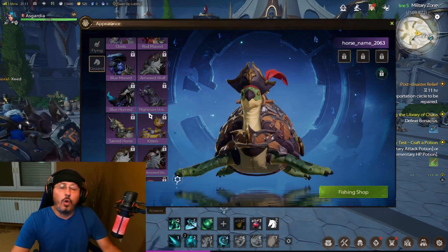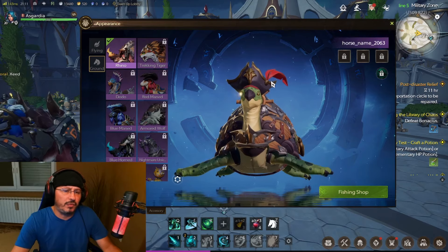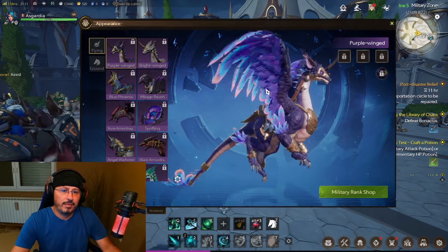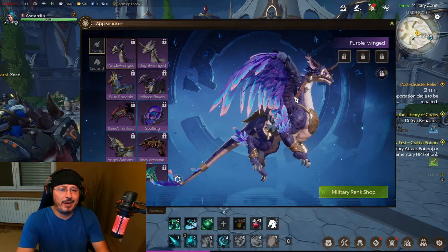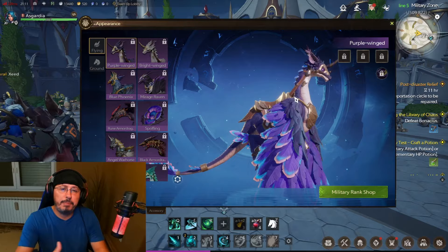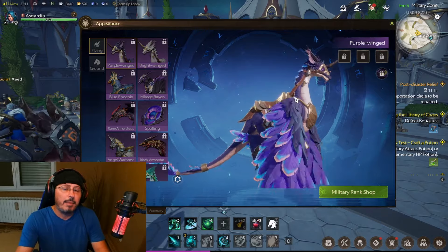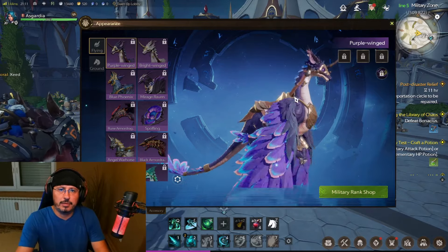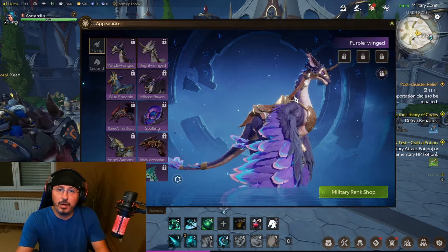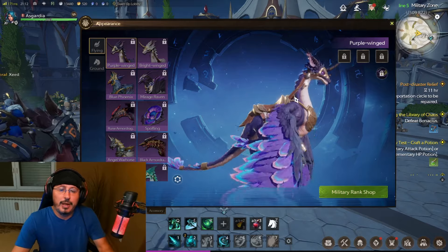So these are all the mounts available so far in Tarisland — a huge diversity, lots of different kinds of mounts, both ground and flying ones, really beautiful. Many players will enjoy this in-game feature. Tarisland has lots of other content too — PvP, PvE, crafting, guild system, raids, arenas, battlegrounds — but I have no doubt many players will collect mounts. They are a very important part of the gameplay, not only because you can travel faster through the air with flying mounts or on the ground with ground mounts, but also because of the beauty of the mounts.